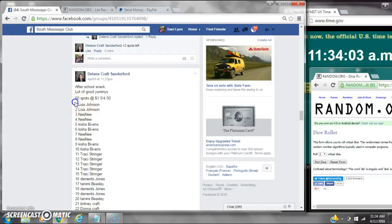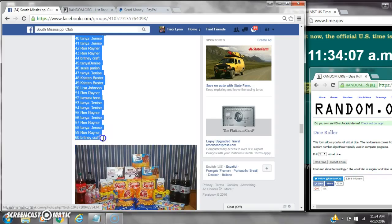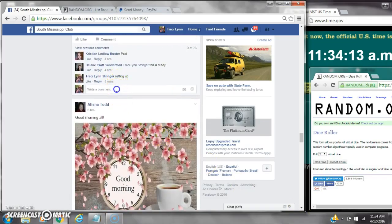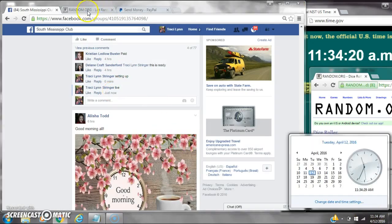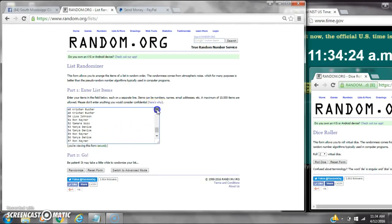Alright y'all, we are going to run Lane's Snackgrass. There are 60 spots at $1 a spot. Let's copy the list and go live at $11.34. It's $11.34. Paste our list — we have 60 spots.